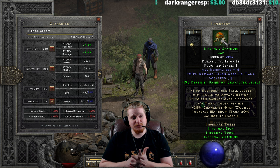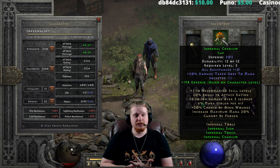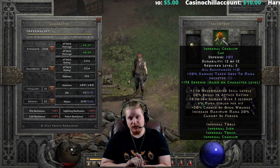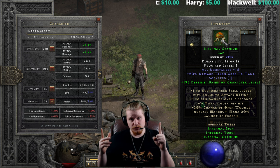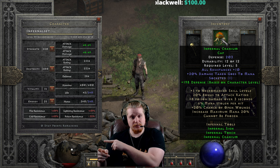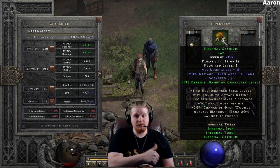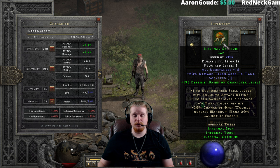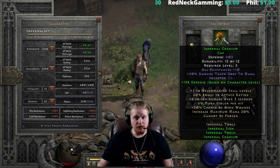The helmet, the Infernal Cranium, has 203 defense with a defense bonus based on character level of two per level. So at level five you get 10 defense plus the initial 15. It has a level five requirement, all resistances 10, which is definitely nice at lower levels. We also have 20% damage taken goes to mana, which makes this a really effective low-level melee helmet. If you are unaware of how damage taken goes to mana works: let's say a monster hits you for 100 damage — that 100 damage goes to your health orb, but then 20% of that damage also goes to your mana orb, so you gain 20 mana. You still take 100 damage, but you also gain 20 mana for the hurt, which is very effective. This is an easy way for early melee characters to maintain their mana pool. If you have an Infernal Cranium, throw it on your level five character to keep your mana pool up.